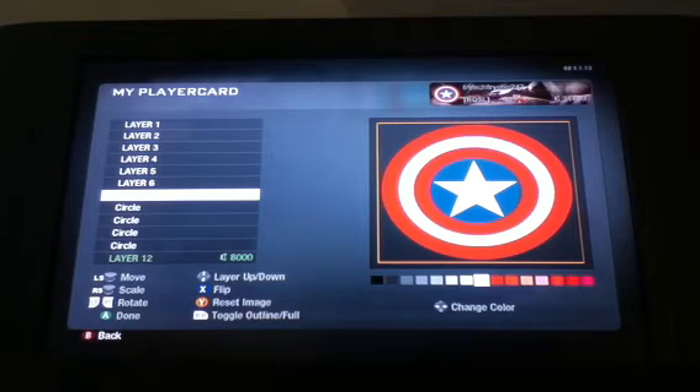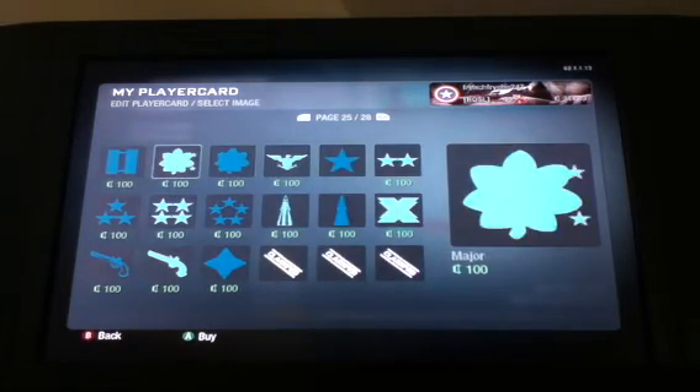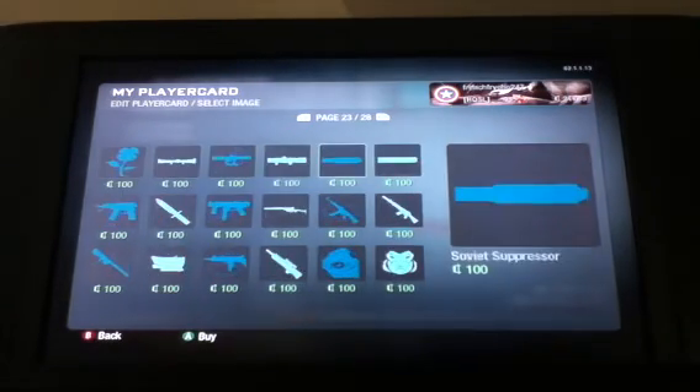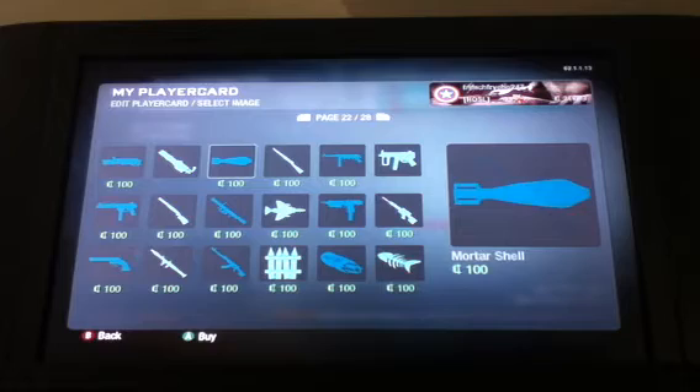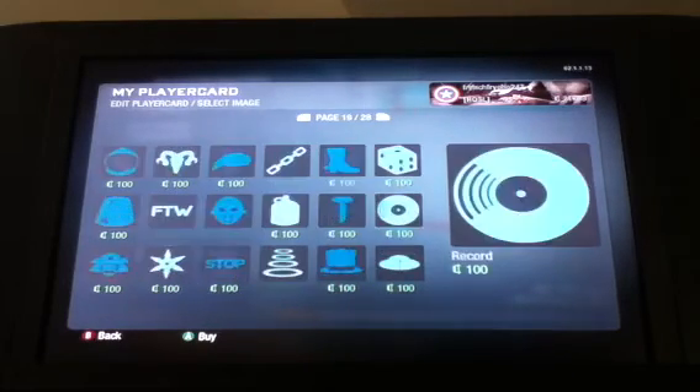You can also add some red, white, and blue splats — I'm pretty sure they're on page 17.